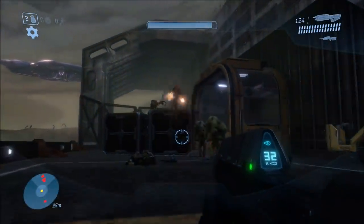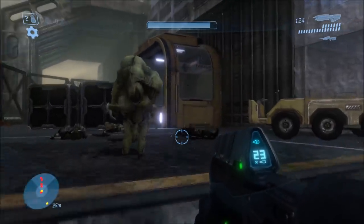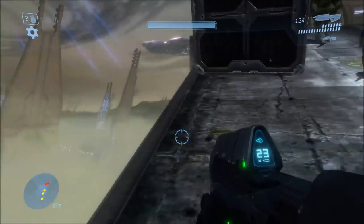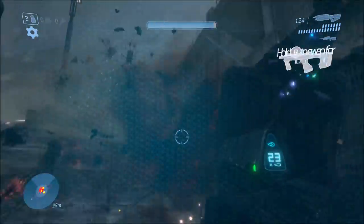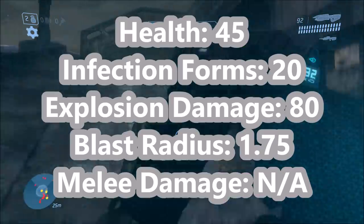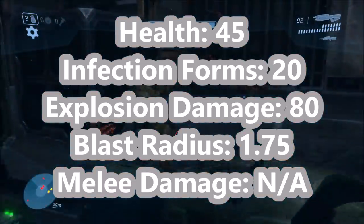Moving on to Halo 3, which brings the flood back in full force. As stated in the game, the flood has evolved — and based on the stats, they actually have evolved quite a bit. Gameplay-wise they can do a lot more. As for the carrier's stats, they are now stronger — a lot stronger. They have a health of 45, which is a huge increase over Halo 2 and even stronger than Halo 1.